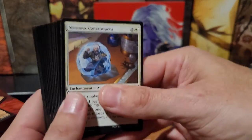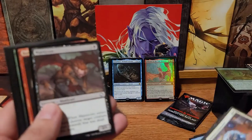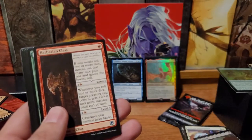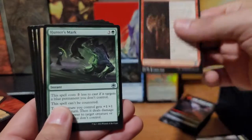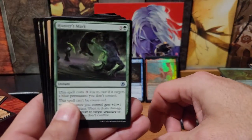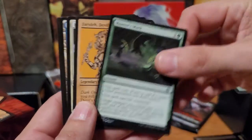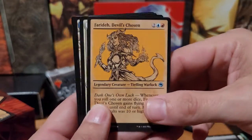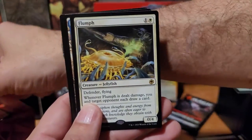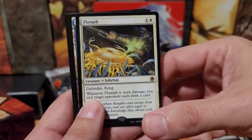Now let's see if we'll have just as crazy luck with our collectible pack. Barbarian Class. Hunter's Mark. Faridin Devil's Chosen. Flumph.